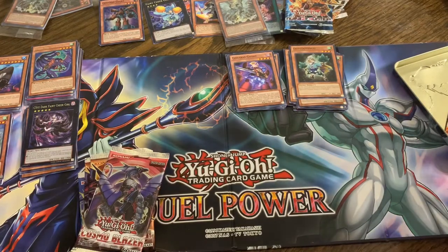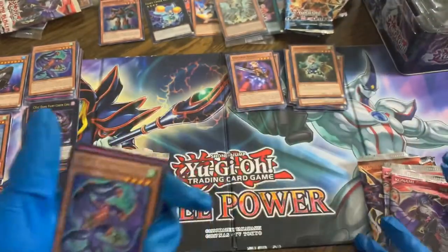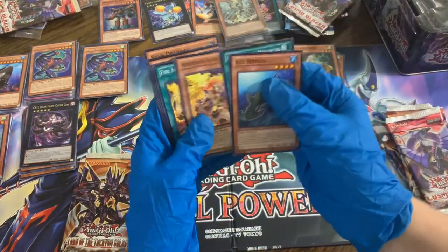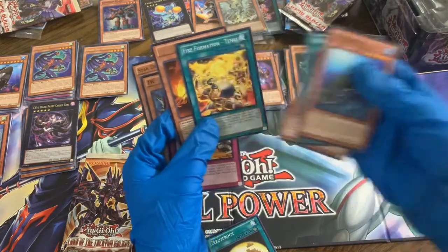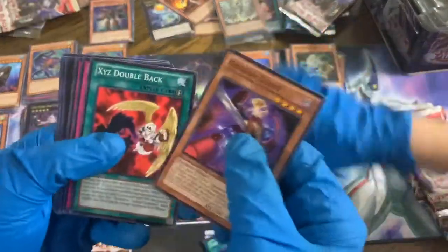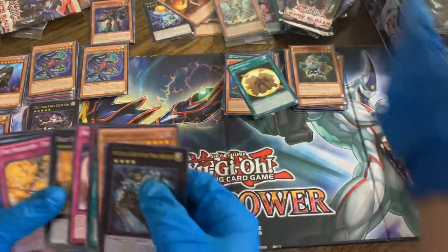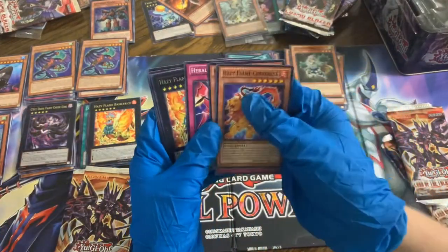First pack of Cosmo Blazers in this tin — just a common rare, and we've already pulled that one. Next pack of Cosmo Blazers — looks like a Fire Formation card in there, that's decent. And we got an ultra rare — Artorigus, King of the Noble Knights, which I believe is a pretty good pull. We'll take that as well, I think that's really good, worth a few dollars. Hazy Flame as well.